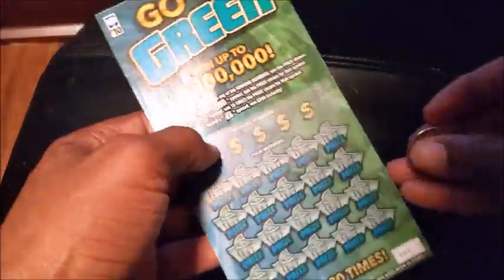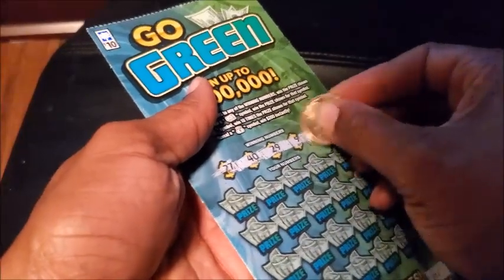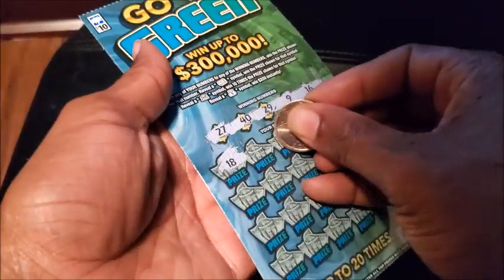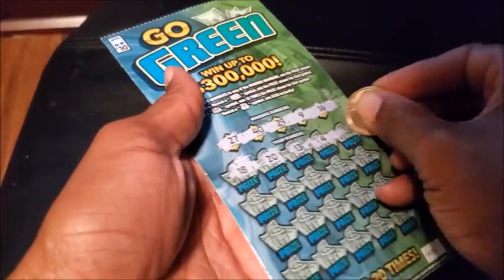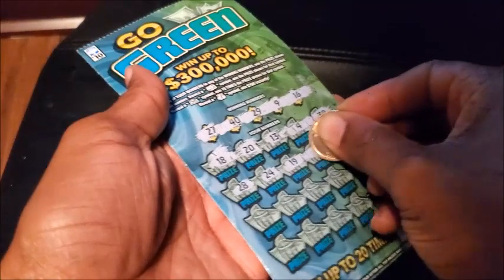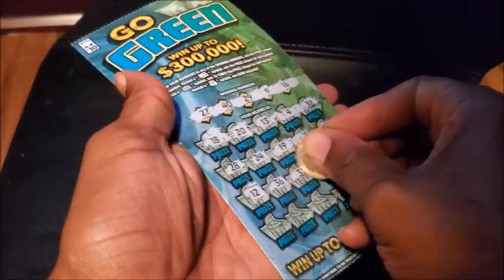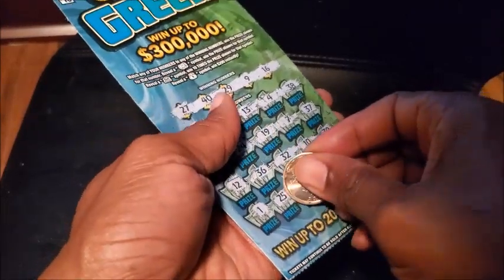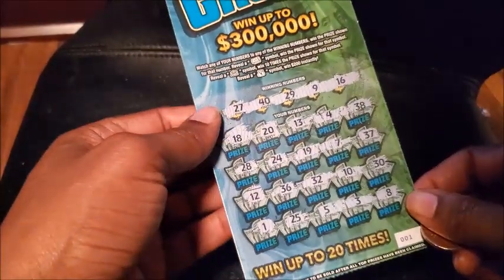Go green — we're looking for a green. I don't want anything with this coin, this is going to be the last time you see this coin — I'm going to go spend it on a pack of gum or something, bottled water. 18, 20, 13, 4, 24, 28, 28, 24, 24, 19, 19, 7, 37, 37, 12, 36, 32, 32, 10, 30, 1, 25, 5, 5, 3, 3. Nothing again.